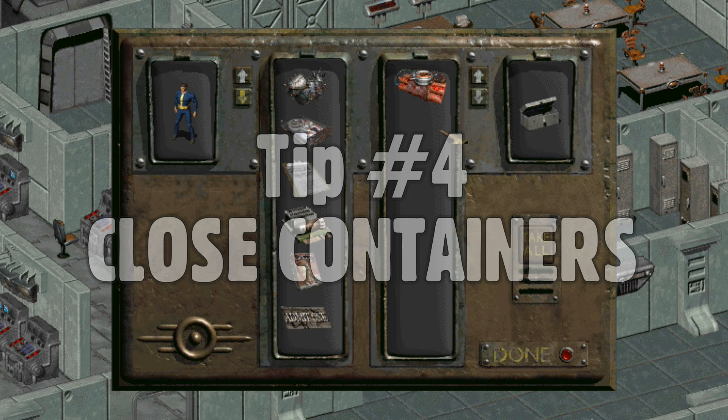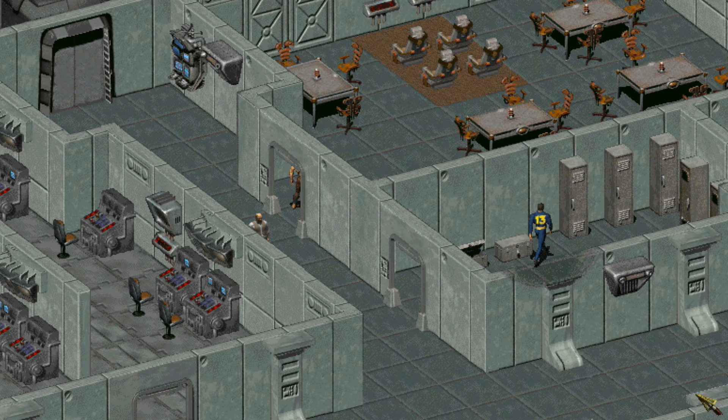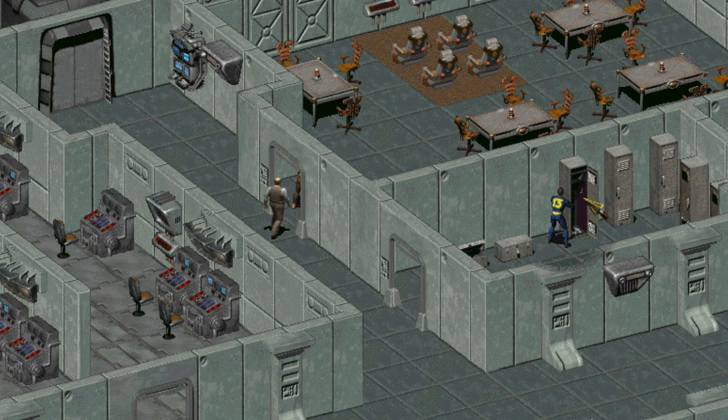Some containers in this game, such as lockers and refrigerators, have an open and close animation. In order to check its contents again, you must close it, then open it once more. Choosing to close the container if it still has loot when you're done will both remind you that something is inside, and save you an extra animation when you go to open it back up.